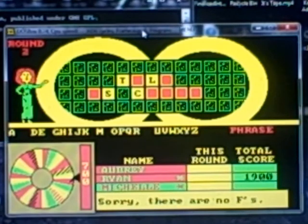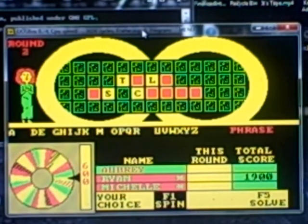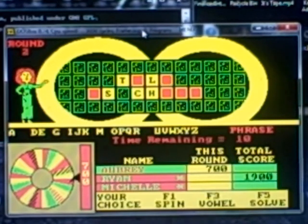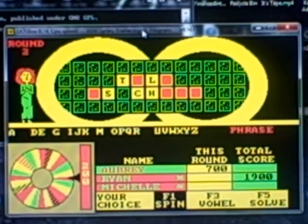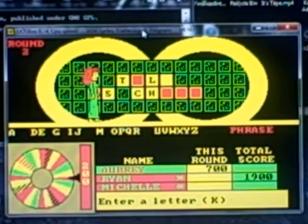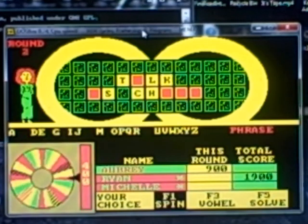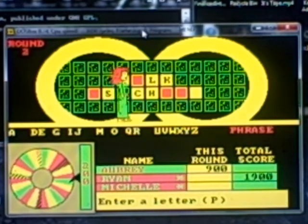$700. Is there an F? Nope. I'll try it again. Spin the wheel. $700 and H. Not bad. There's one. Spin the wheel. $700. I'll have a K. There is uno — that's one in Spanish. One more time, trying to get back in this game. Spin the wheel. $200. A P. I'd like to take a P. Well, that'll get me $1,100 for the round — better than nothing. I'll solve it. Talk is cheap.